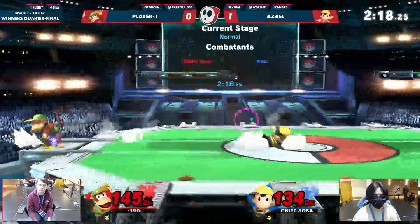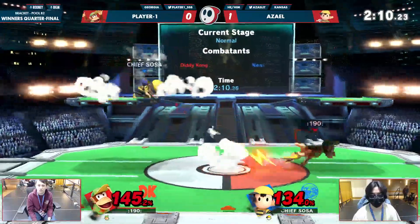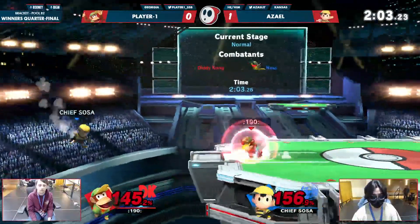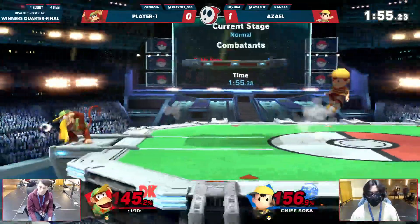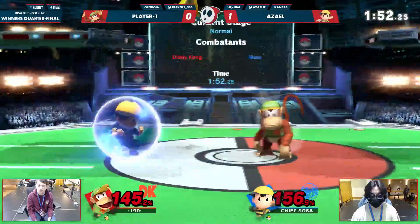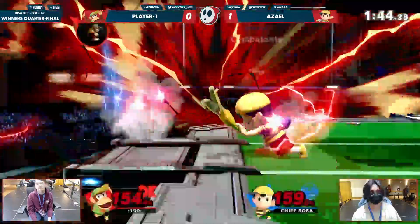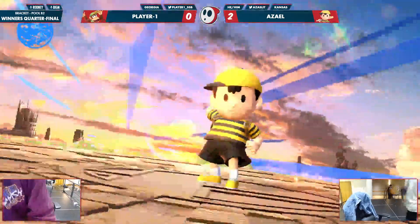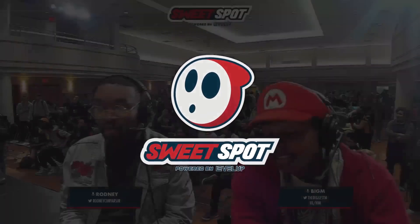Rolling him out, expecting the banana peel, trying to keep it towards center stage — it's bad for both of them to be in the corner. At 156 percent and climbing, Azael is scared for his life on that platform but swinging like a champ. He goes for the up tilt — smart. That up smash would have been death. Dash attack cleans it up again. Very smart to keep it as airtight as possible. Player One may have cheated death once or twice — the big one being going for the double banana toss where the first one connected.